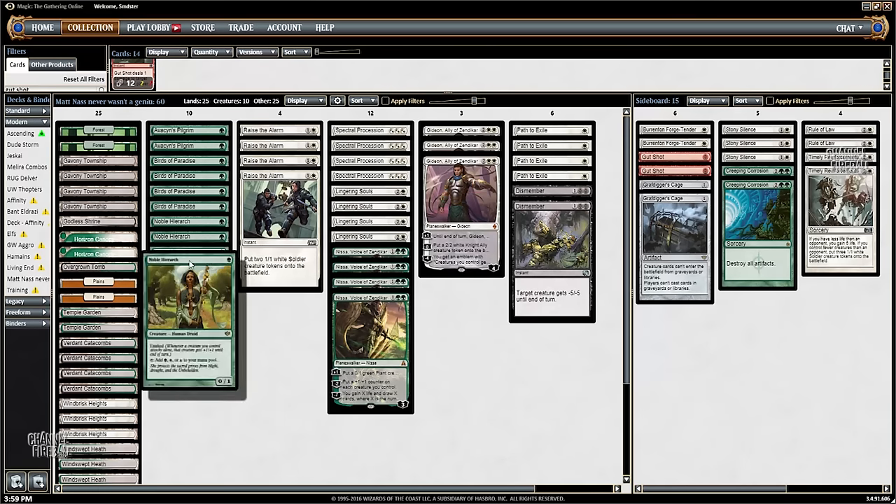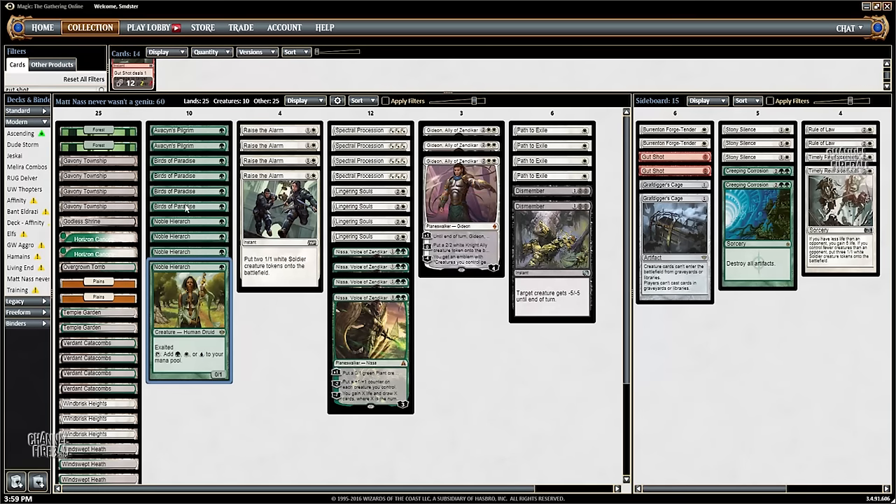You get the benefit of getting to play 10 Mana Dorks to help you cast your turn 2 Nissa, which is a pretty big deal. As it turns out, turn 2 Nissa is quite a bit better than turn 3 Nissa and is very good even in Modern.